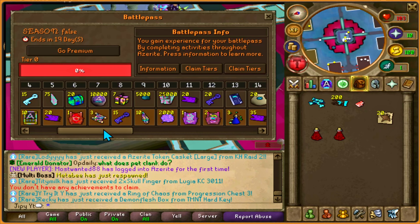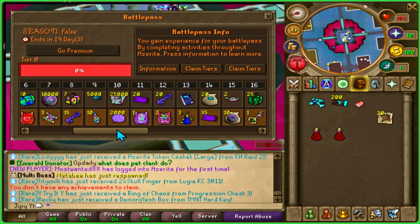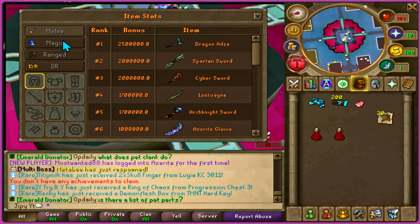And they have a battle pass interface. In the top right of the interface you can see all the battle pass information. They have some premium options and different tiered loots for each type of tier you go for.